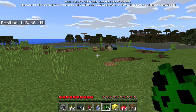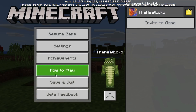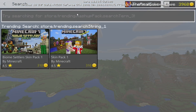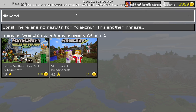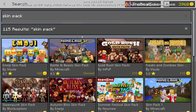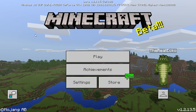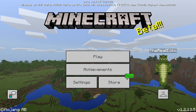My favorite additions in this beta are the UI transitions and the marketplace search bar. Testing the search: 'diamond' returns nothing, but 'skin pack' brings up relevant results. That's been Echo keeping you all updated. This should be the last beta before the 1.3 Update Aquatic. Have a great day, stay beautiful, and I'll catch you next time!